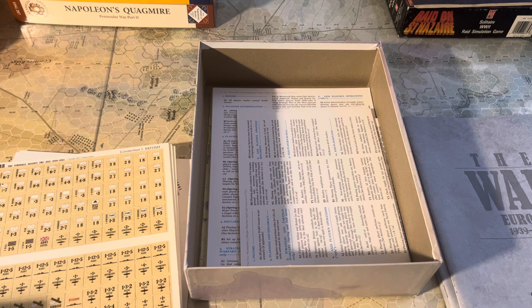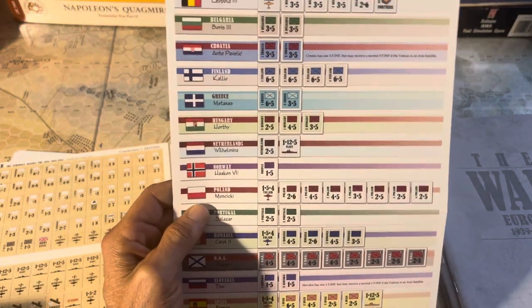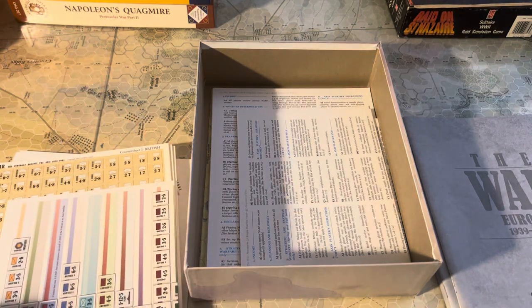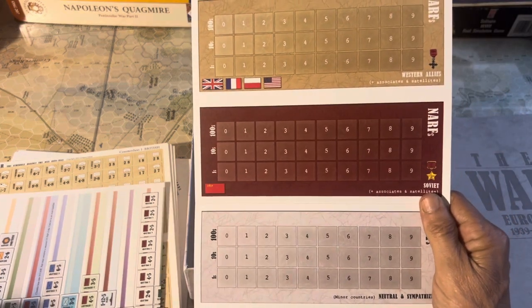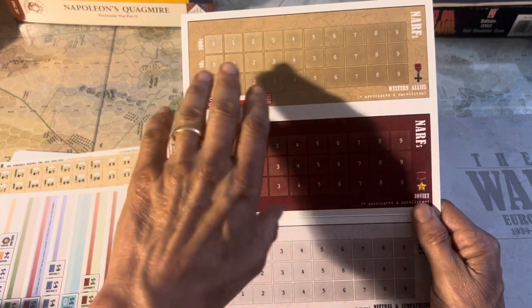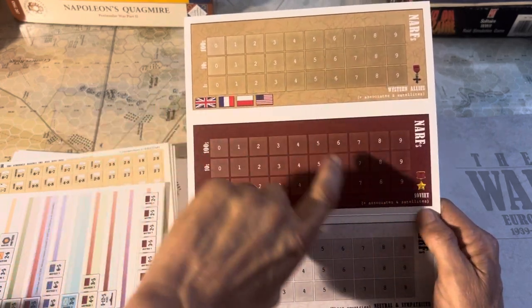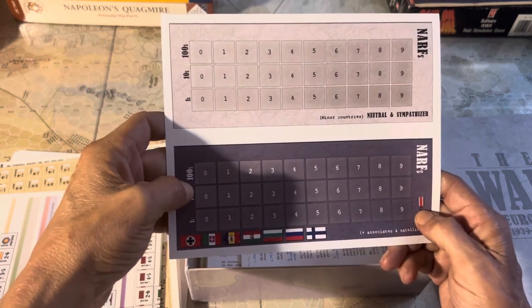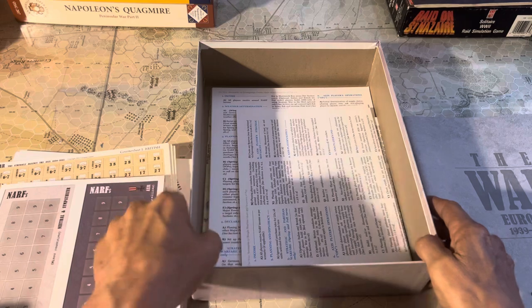You get a nice little chart that, just so you know if you're missing any counters, gives you a breakdown of all the minors and their counters — so you can bust them out and use it to do an inventory. All your countries — their national something resource, or NARS. You can use this to mark your economy levels. You've got Soviets and all your allies, neutral and sympathizer countries, and then the Axis.